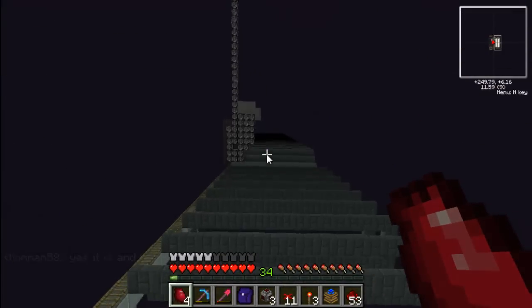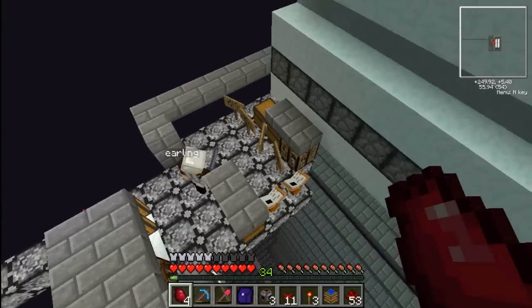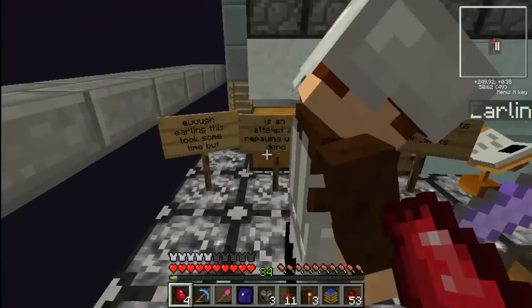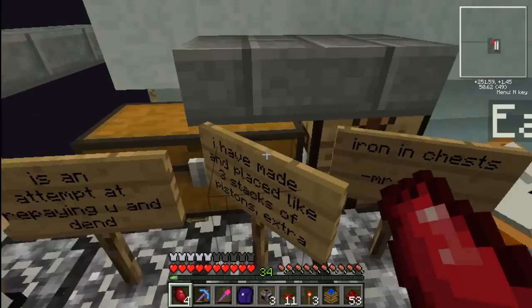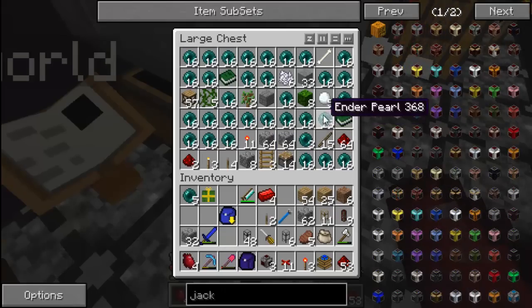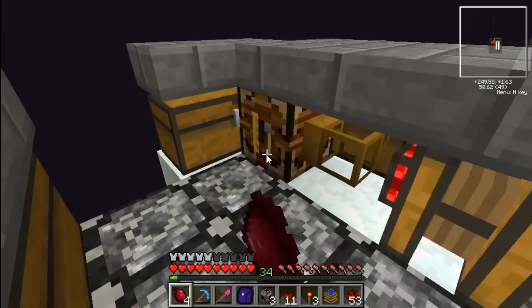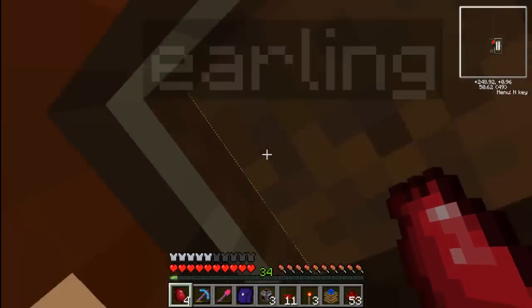They actually plan to — I don't have enough jetpack fuel but let's go up here anyway. They plan to — what the hell is all this? As you can see, they've been here for quite a bit. They've been making some snowballs apparently, because that's what they use as their platform.